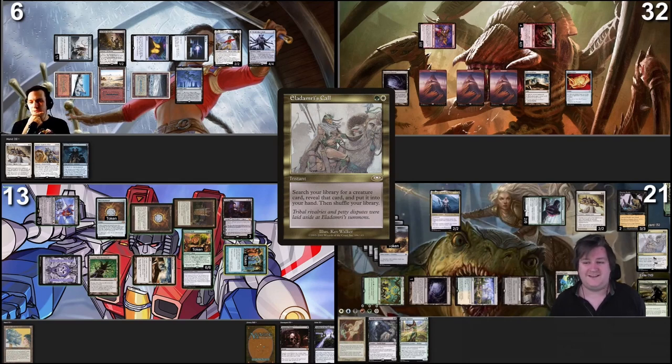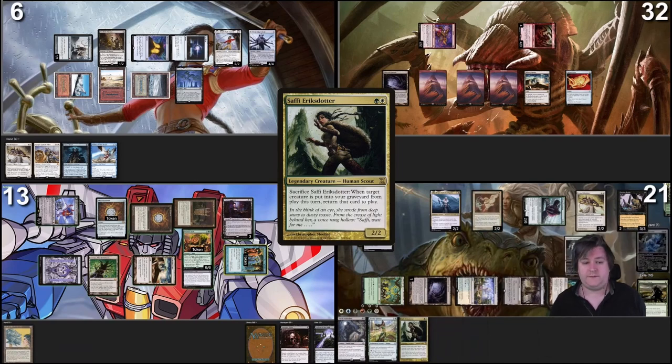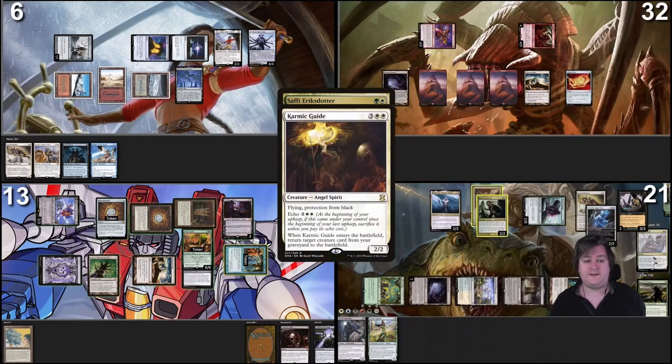I sacrifice two treasures to cast Eladamri's Call — Mons may copy this. I search out Nimble Pilferer, but I'm actually allowed to cycle through Grand Abolisher, so I find Saffi. Pay two treasures for two whites, tap for two Colossus losing two life, and another mana to cast Karmic Guide. ETB — I reanimate the Skyclave, killing the Deathrite Shaman. Then I sacrifice two more treasures to cast Saffi. From here I present a loop: sacrifice Saffi targeting Karmic Guide, sacrifice Karmic Guide to Carrion Feeder, Saffi trigger gets back Karmic Guide which returns Saffi — I loop these two to kill you all with Alela's Ilkor.